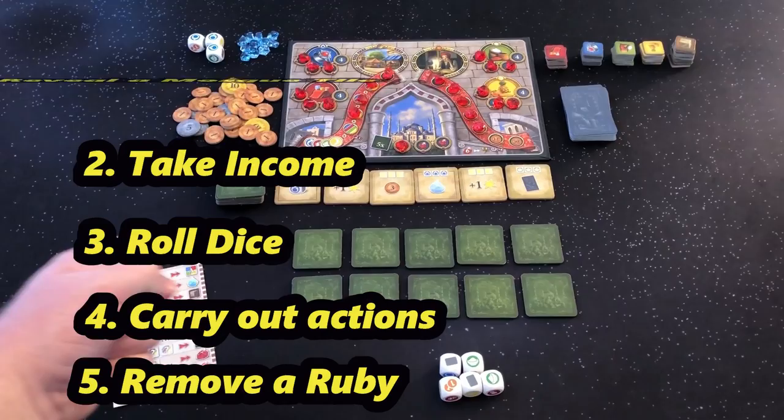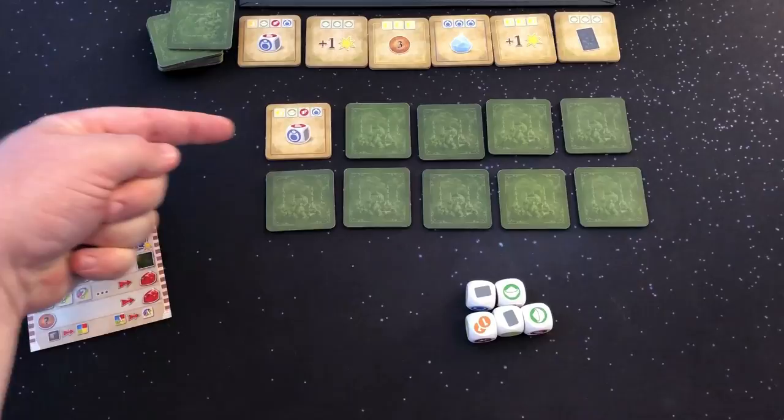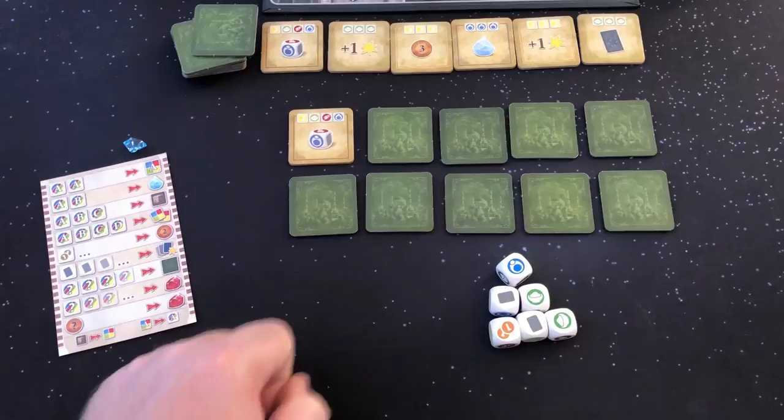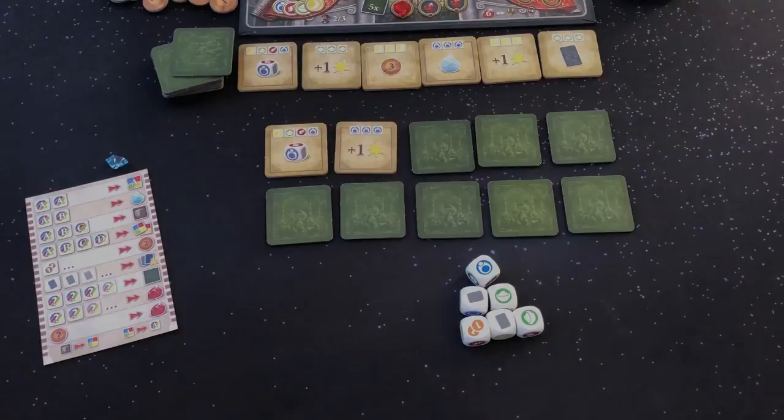Reveal a mosque tile step: Turn over the first or subsequent mosque tile and take that benefit during the current round. For example, if you turn over a mosque tile to reveal an additional dice bonus, you will roll 6 dice instead of 5 dice that turn. If you turn over a mosque tile to reveal an extra action bonus, you get 3 actions instead of 2 actions that turn.